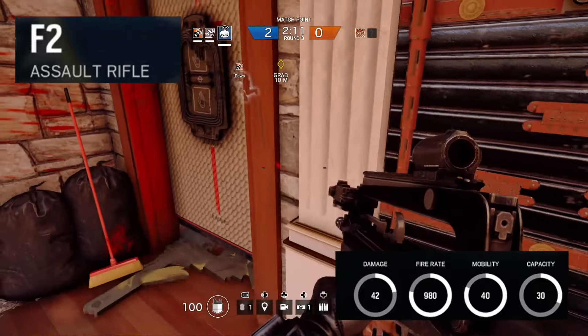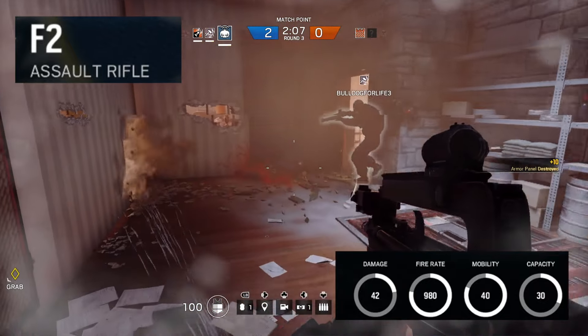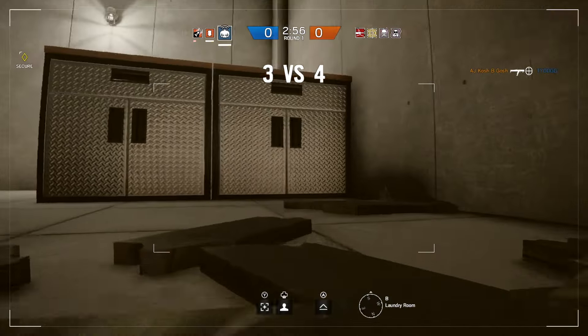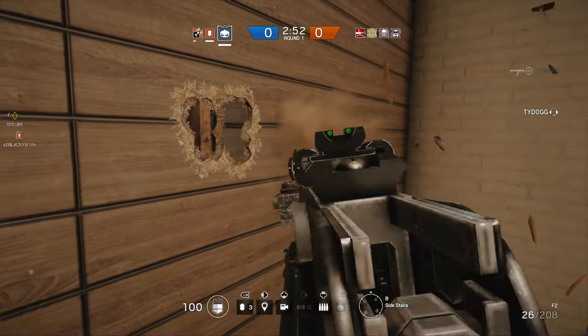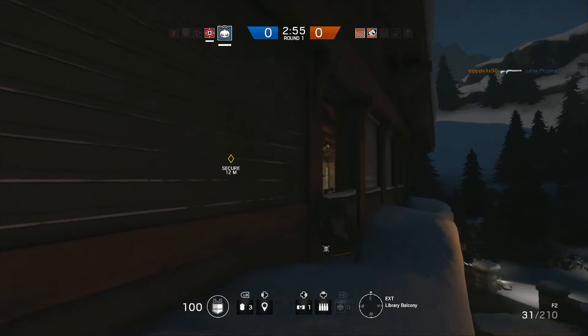The first gun we'll be taking a look at is the F2 Assault Rifle. It has a damage of 42, a fire rate of 980, and it carries 30 rounds. So this is your perfect all-around weapon for close quarters combat in the game. This is the preferred weapon of someone who never likes to be far from the action, and with its insanely high fire rate, you'll be able to sweep rooms extremely quickly and dispatch enemies with ease.